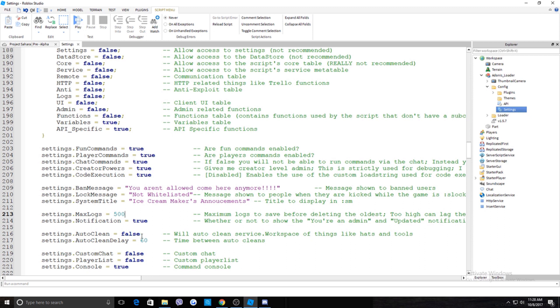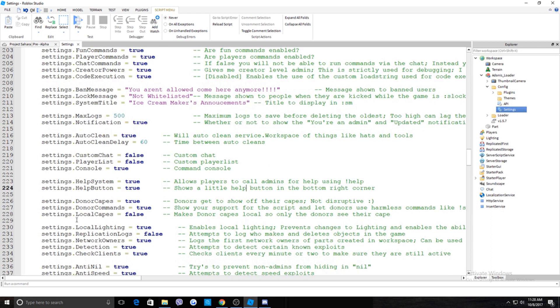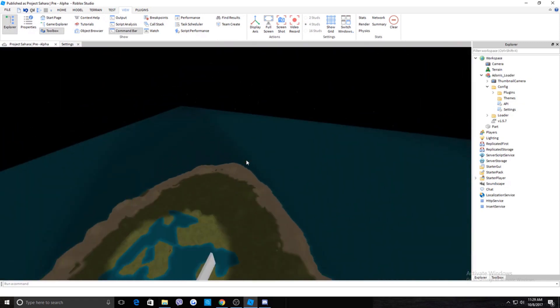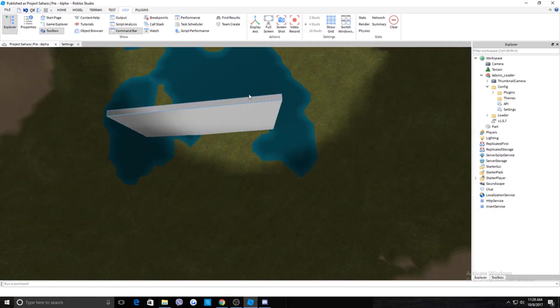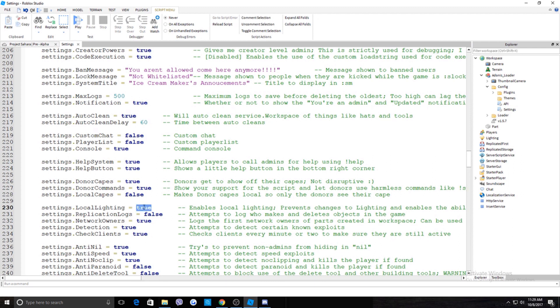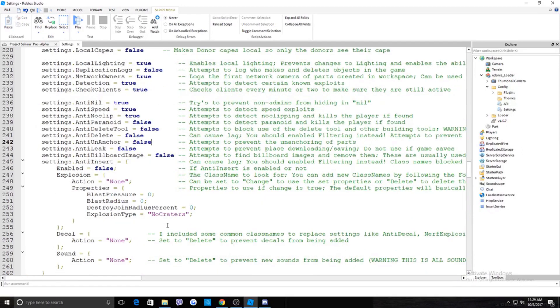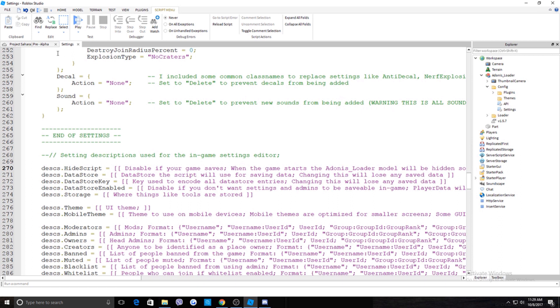Order Clean removes items like dropped hats or tools from the floor that cause lag. Set it to True and it clears every 60 seconds — you can also change it to 120 seconds. For local lighting: if you don't want admins to change the lighting, set it to False; if you do, set it True. The exploiting settings are fine to leave as-is — don't touch those, since exploiters ruin games. That's the end of the Settings.